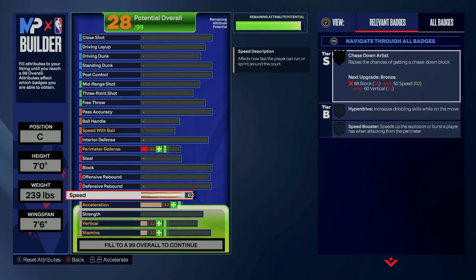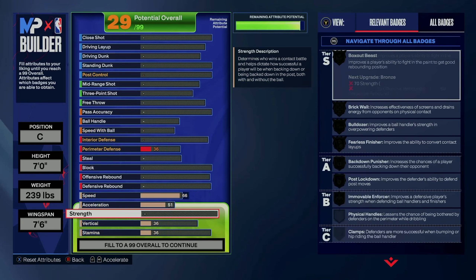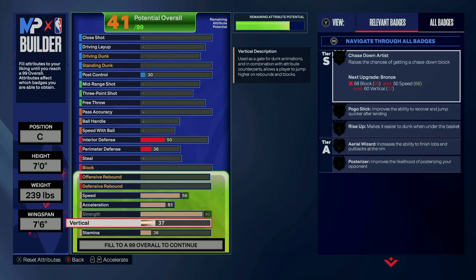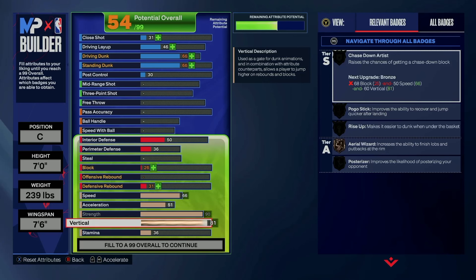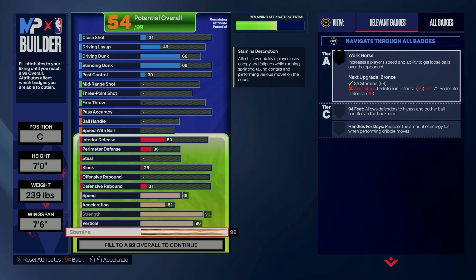So let's talk about this build. You're gonna be seven feet tall, 239 pounds, with a 7.6 wingspan. For physicals, I'm gonna do a 66 speed, max the strength to 90, 80 vertical, and max stamina down to 98.